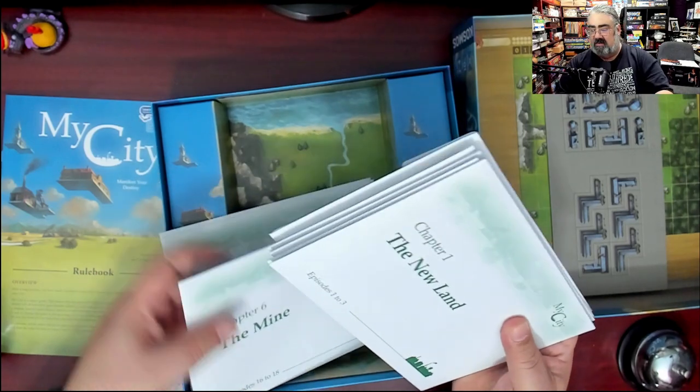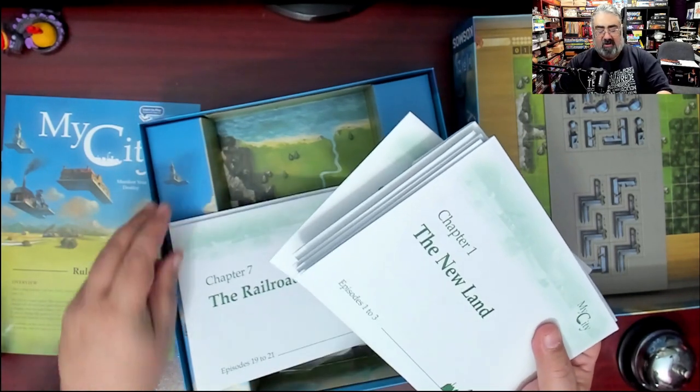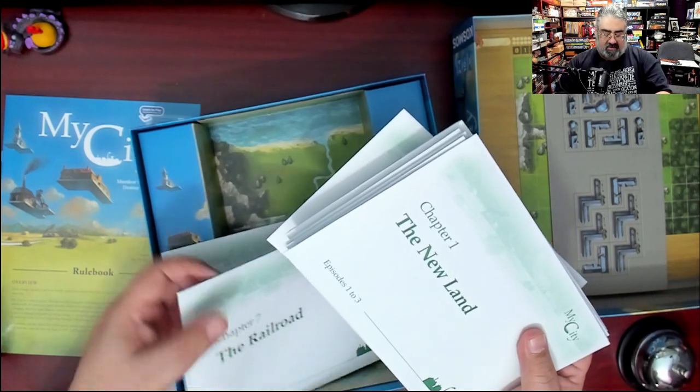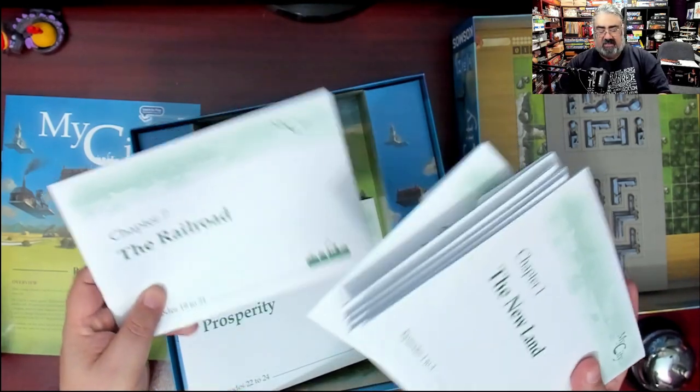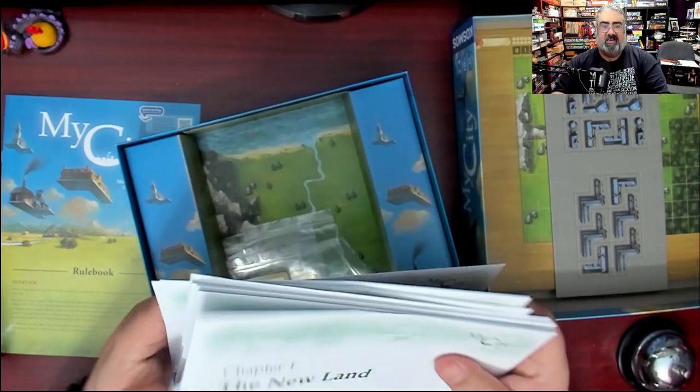I got six. Let's see. 'Rules and stickers.' 'Railroad' — we're advancing. So this is, again, each of these is three episodes. So 24 episodes, which is where I think I got 12 in my head.